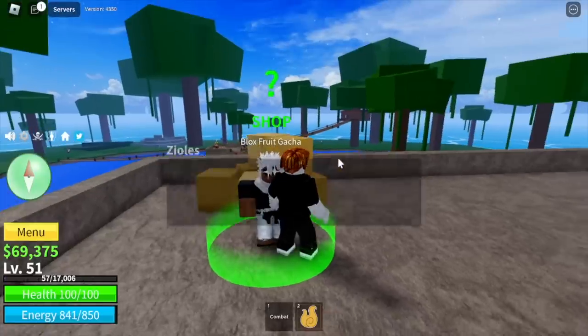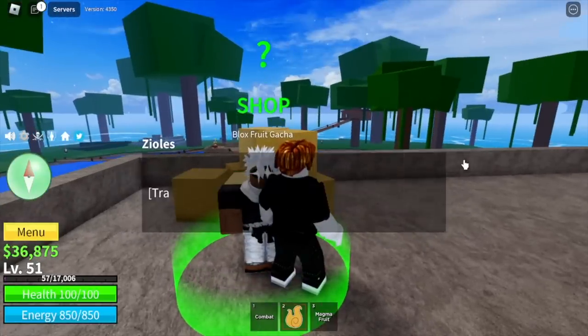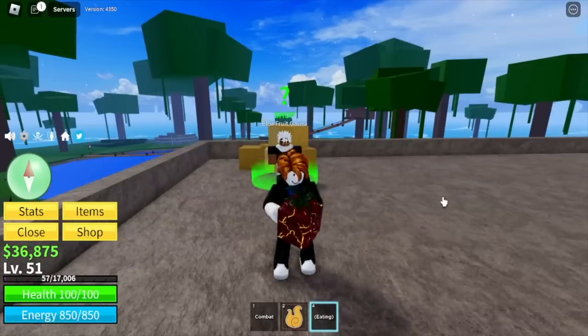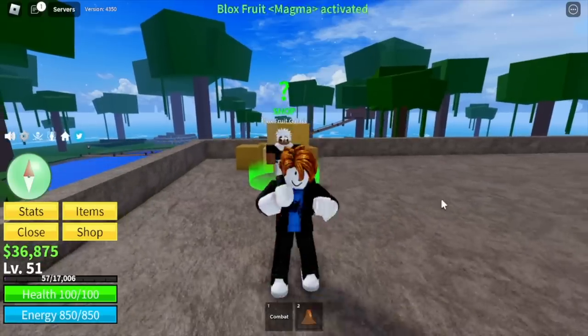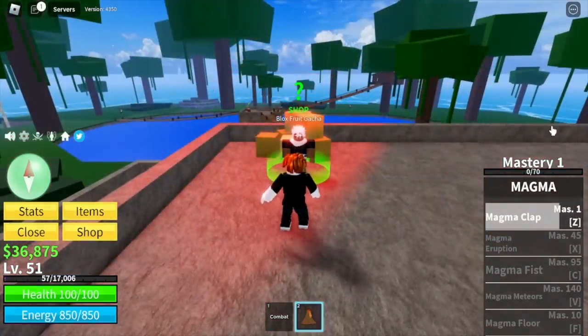Moving on — last two fruits. Please give me a mythical fruit. Another Magma Fruit — we're gonna eat this one and hit Ziles with it. The F Skill is really good.